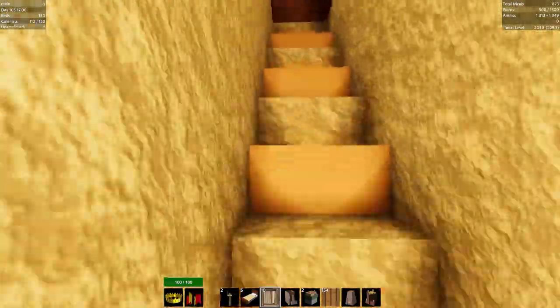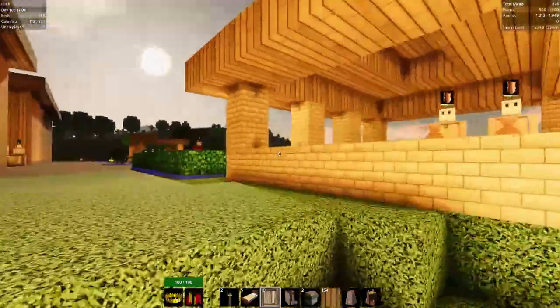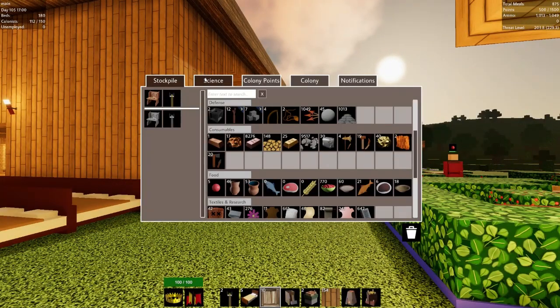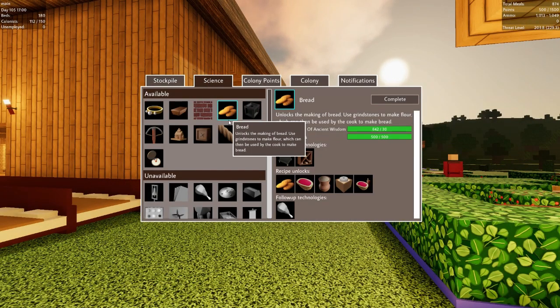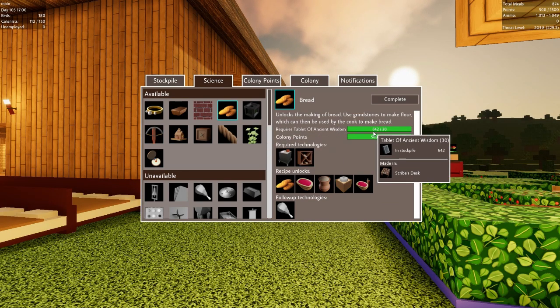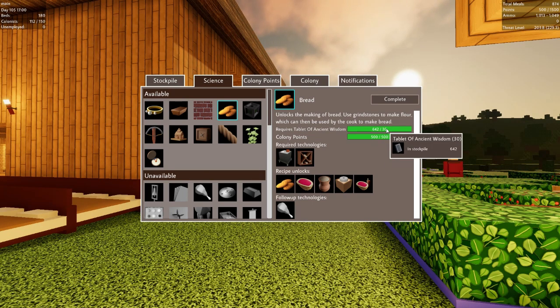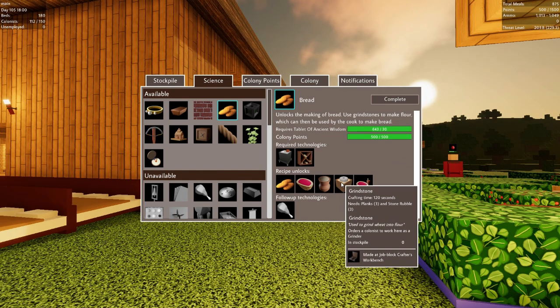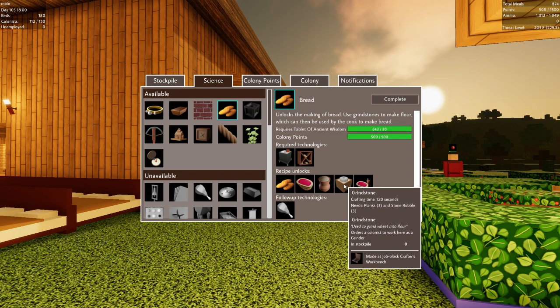The next thing I want to play around with is — let's look at science real quick and see what we can accomplish there. I think it might be time to move to bread meals. So let's unlock bread — we have the stuff: tablets of ancient wisdom and colony points. Have both of those, so let's complete that. That'll unlock potted flour and grindstones. We'll wait for our job block crafter to make these and then we'll start the bread chain, which shouldn't be too bad.